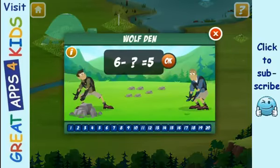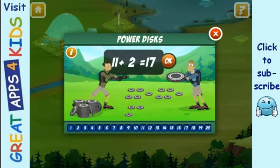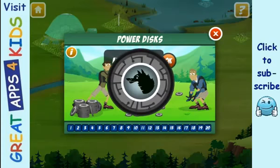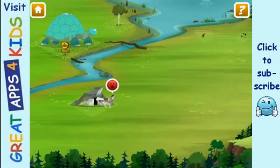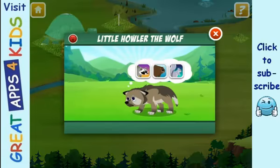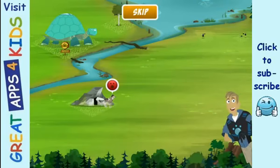Gray wolves live in rocky dens, so let's get some rocks! Now earn the creature power disc. Activate wolf power! Wolves are predators — they eat beavers. That doesn't sound good.